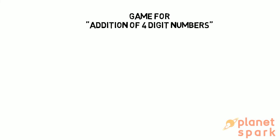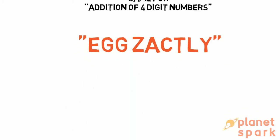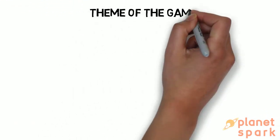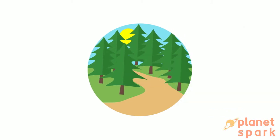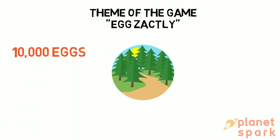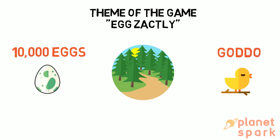The game is called EXACTLY. This is how the game board looks like. Let us first understand the theme of the game. The theme is that you are lost somewhere in a dense forest. The only way to get out is to collect 10,000 eggs. In the forest, there is a rare and unique bird called Godot. Apart from Godot, there are certain animals as well that give you some eggs in the forest.